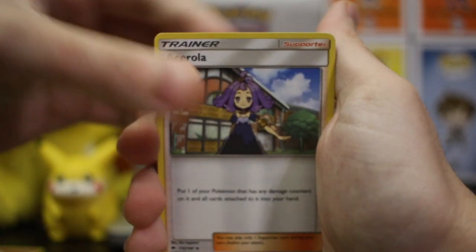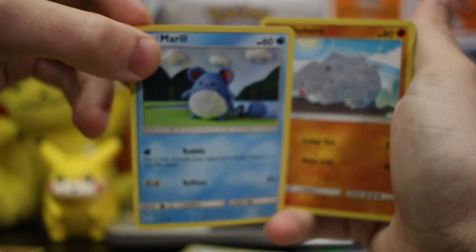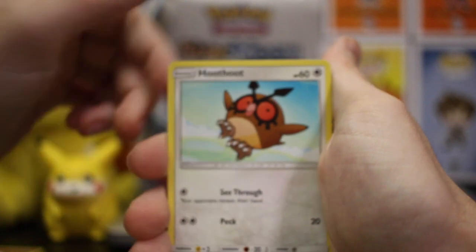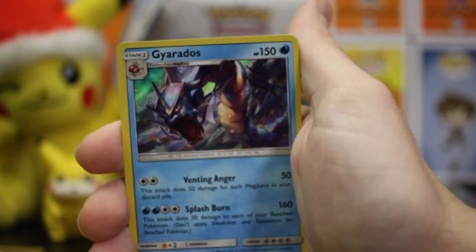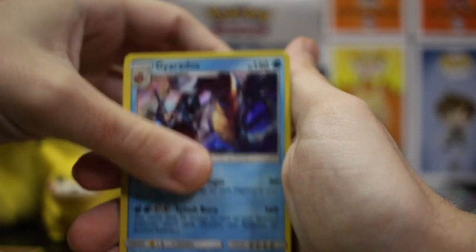This is going to be a good one — let's check it out. Marill, Rhyhorn, Sandygast first form, Hoothoot, Tangela, Diancie, and another Gyarados — regular holo.